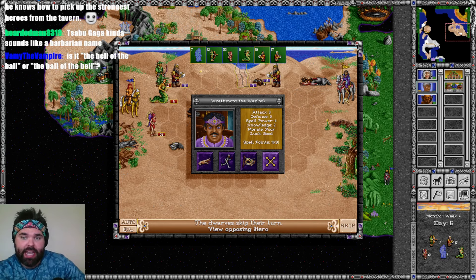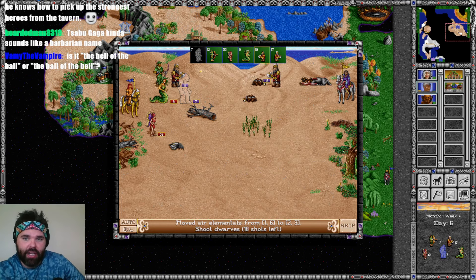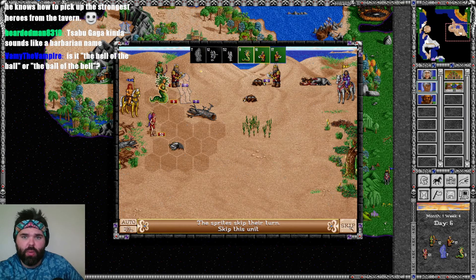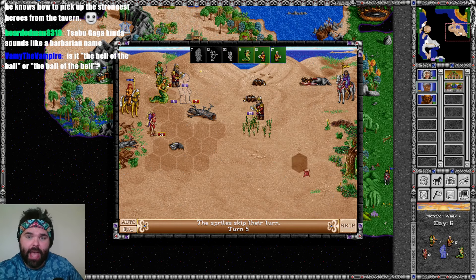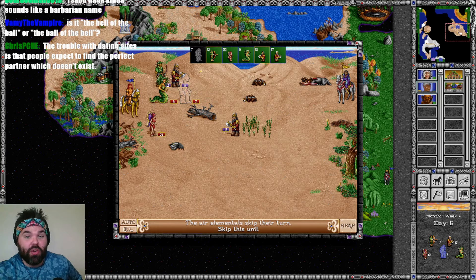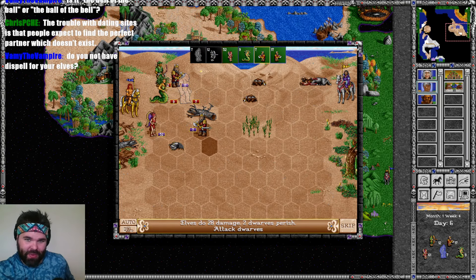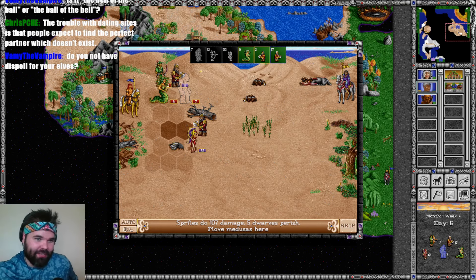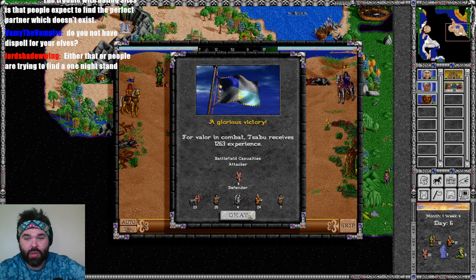19 dwarves left. Wrathmont has zero attack, zero defense, four spell power, two knowledge, only 11 spell points left — he hasn't cast an offensive spell yet, just lots of curses. With these dwarves slowly walking up the battlefield, I have no problem eating as many of these curses as they want. Dranic says the AI at least knows how to pick up the strongest heroes from the tavern — they don't know how to avoid the weakest heroes, but they do know how to pick up the strongest. We turn a victory that was a little bit costly into a pretty easy win. We pick up Ballistics and Leadership — what good pickups.